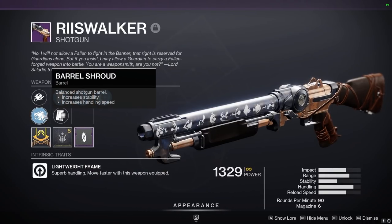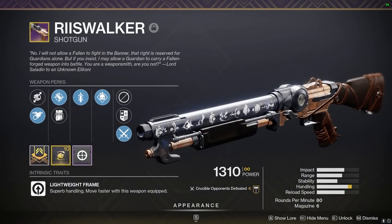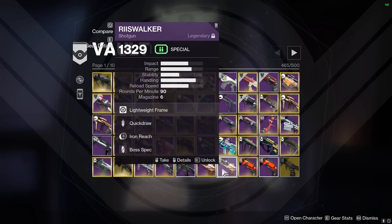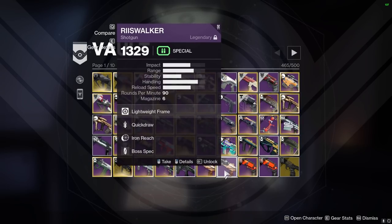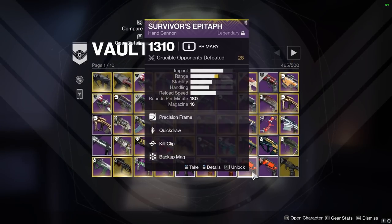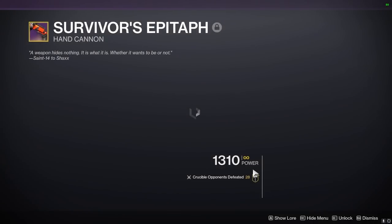Delete the demo one. The reason I haven't deleted this shotgun is just because full choke helps lightweights a lot. Full choke and Opening Shot are the two most important perks. This one is full choke — maybe just keep them both. I don't think this can get Opening Shot anyway — Iron Reach is the best you can do for range. We'll move on, one of those might go at some point.